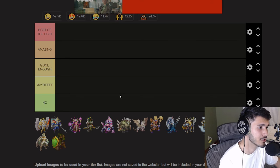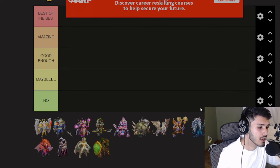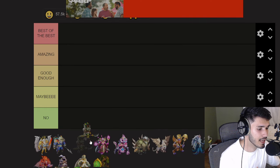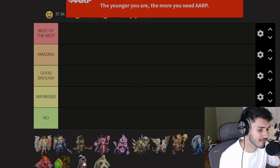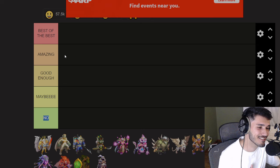We're going to be using a tier list maker as always. I've already set it up: the top tier is 'Best of the Best' — invest in those monsters and go crazy. The next tier down is 'Amazing' — really good but doesn't deserve the first spot. Then there's 'Maybe' and 'No, don't invest in it.' The bottom is just 'Good Enough' — you want to invest in the higher tiers first.